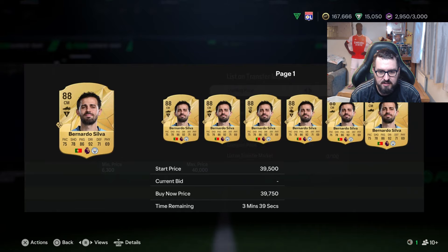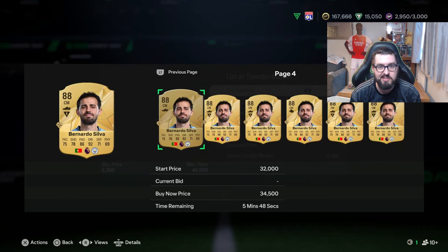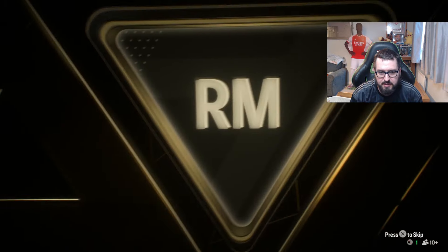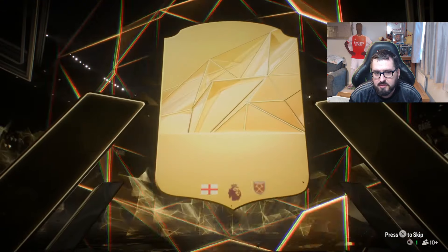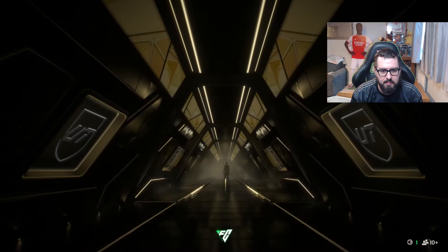We also get another board with Downman. I wonder how much this Bernardo Silva is worth - looking at about 29,000 coins, decent start. Pack number two - I'm clueless right now. Oh hello, Prem, right mid, English... it's West Ham, Jared Bowen. 82 rated, reasonable looking card for this stage of the game anyway.